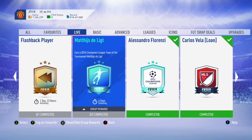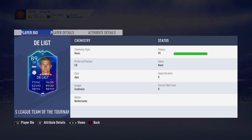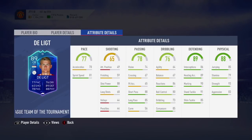Is he worth the coins? I'm not too sure. We'll delve into it a little bit more, but a couple of nice stats that he's got: 93 strength, 91 standing tackle, 90 marking, 88 shot power as well as short pass. He's got a lot of 80s, quite decent defending and quite a nice pace.